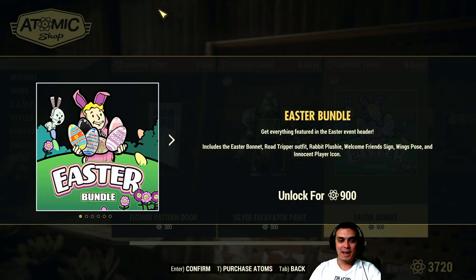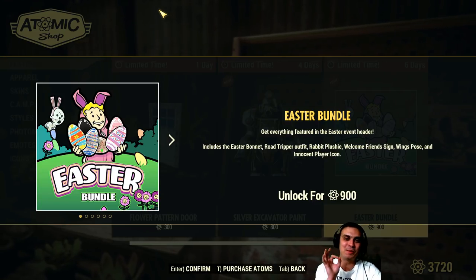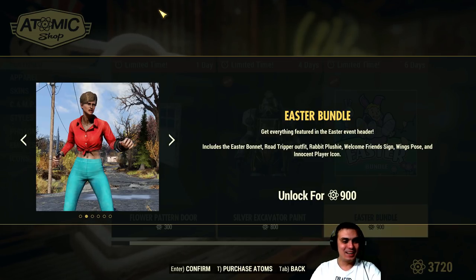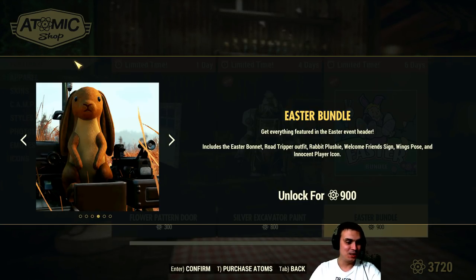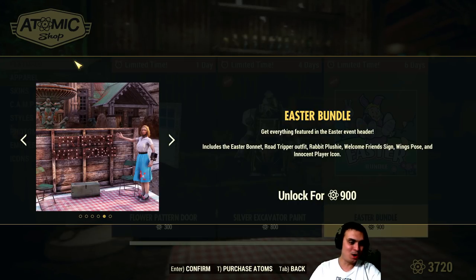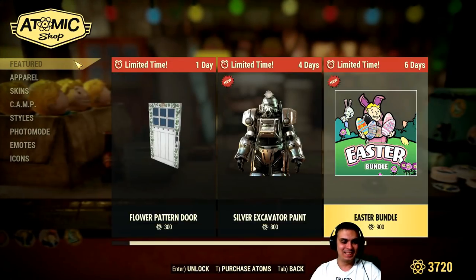Now the Easter Bundle for 900 atoms — and here I'd like your attention, I'm pretty sure that might be a typo, either inside the game or inside the patch notes. We got the costume, the hat with those yellow flowers, the Bugs Bunny friends welcome sign — this one I want to get. I'm not gonna get the bundle though.